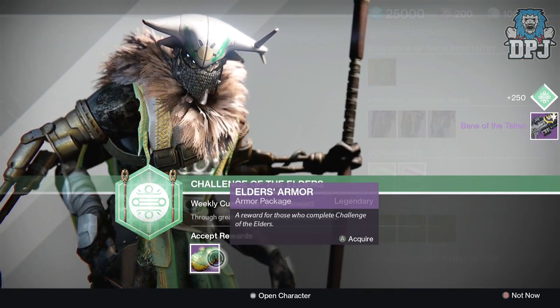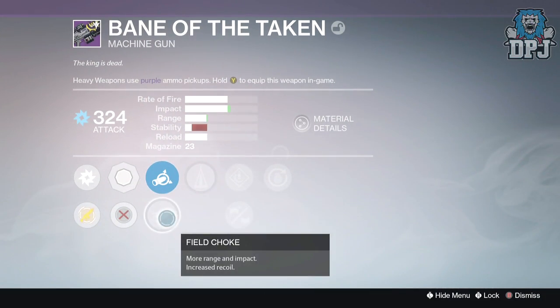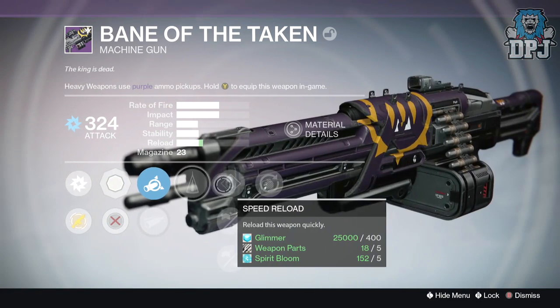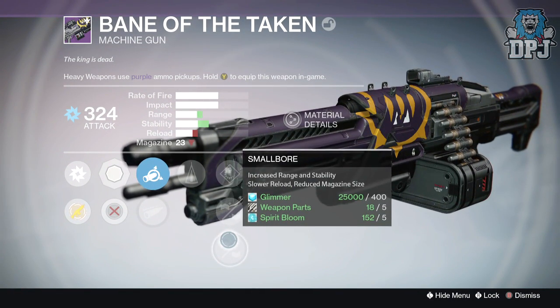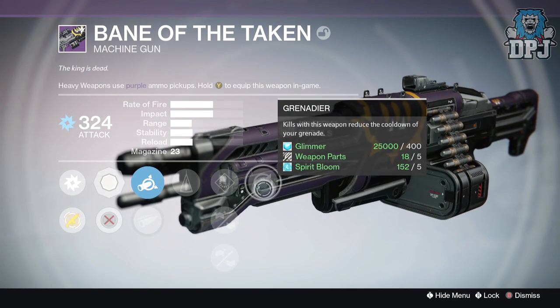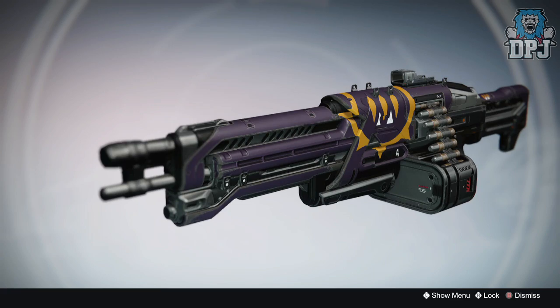Moving on to my Titan: from the 30k package I received the Bane of the Taken, and from the 90k package I received the Witness Helm. The Bane of the Taken is the Queen's machine gun — mine dropped offering Arc Burn at 324 attack, with perks Counterbalance and Grenadier.